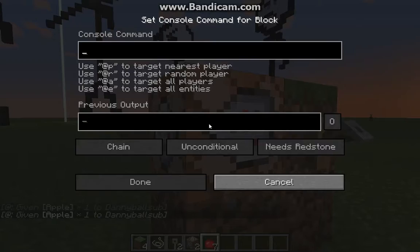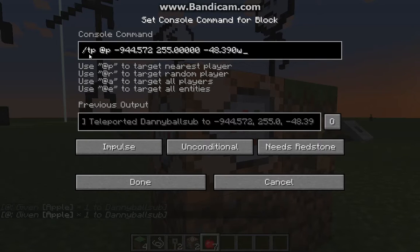So what this is — the command is basically just a teleport command, if you haven't already guessed it. It's /tp @p — nearest player — and then the X coordinates, Y coordinates, and Z coordinates. Enter those in.